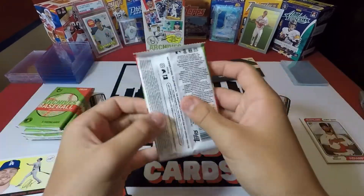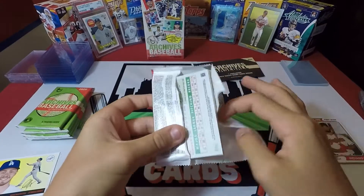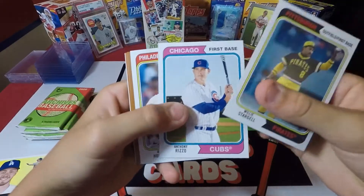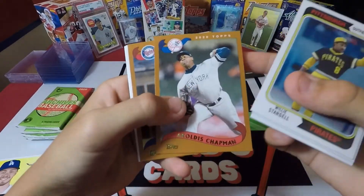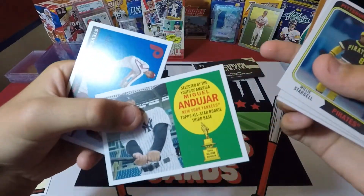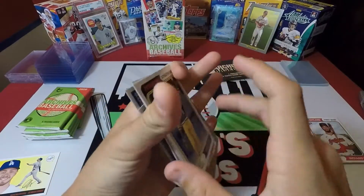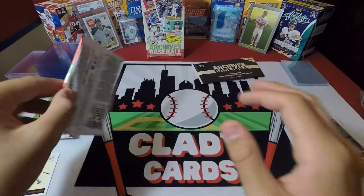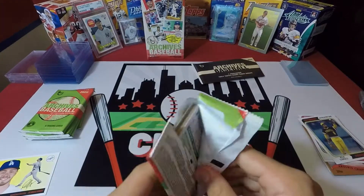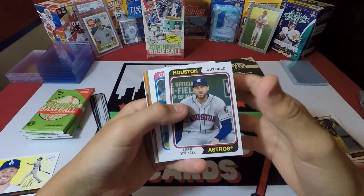Next pack. You're looking for Luis Roberts, and Luis Roberts always falls behind an Andrew Benintendi. Anthony Rizzo, Hoskins, Chapman, Polanco, Miguel Andujar, Gold Cup, Steve Carlton, and Mariano Rivera. You're also looking for other rookies like Kyle Lewis, who was an unexpected hotshot from Seattle.